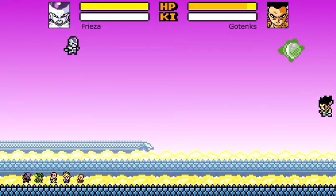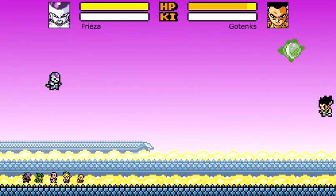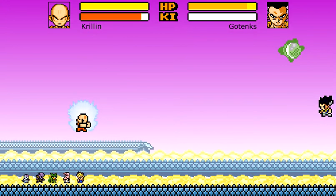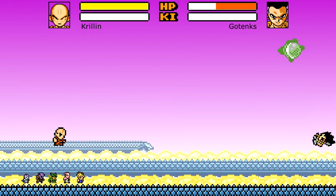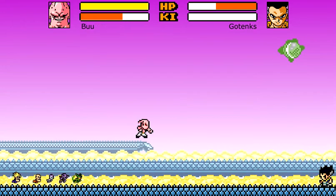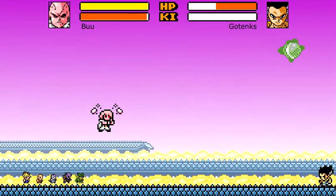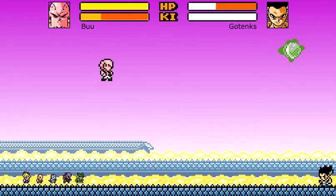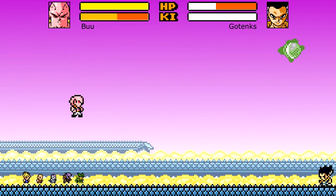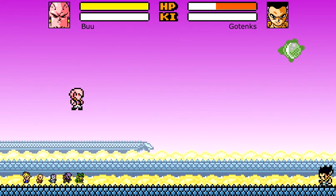Death Saucer is pretty much just like the Destructo Disc, which is exactly what's next. Same as Frieza's — just up and attack at the same time, and that's Destructo Disc. For our next character we have Super Buu. For this, you have to go into his Gotenks Absorbed form, and all you have to do is up and attack at the same time. And there you have the Super Buu Kamikaze attack.